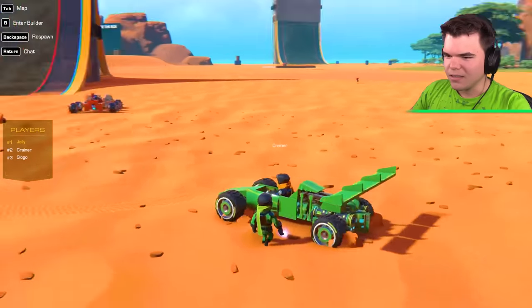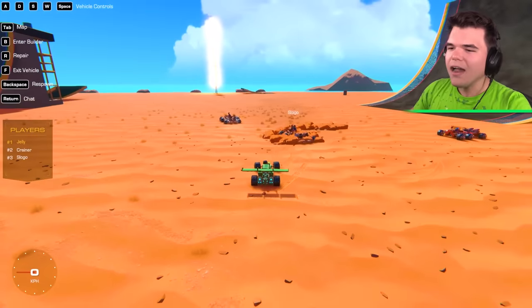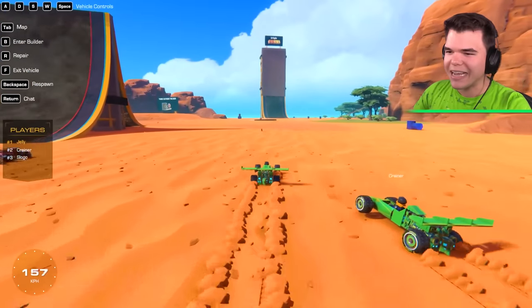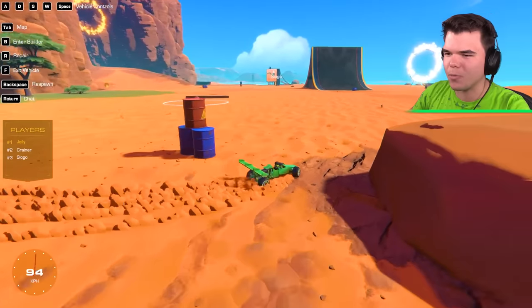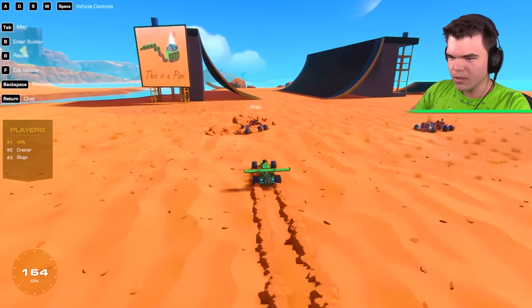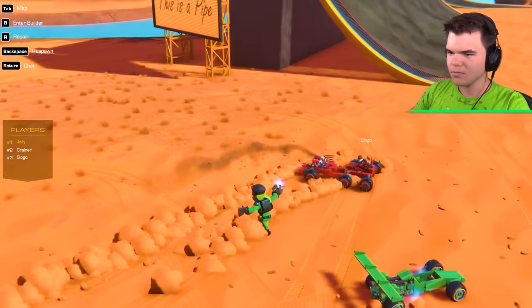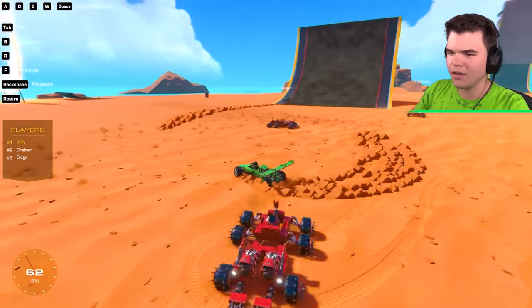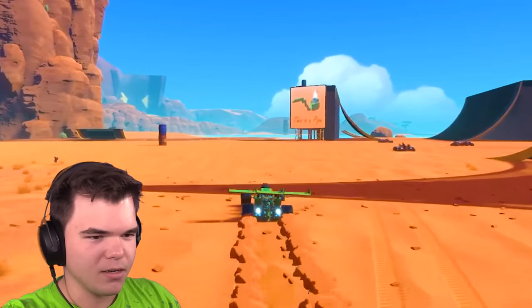I gotta say, yours looks very clean but it's also very boring. Hey, come back - it's so fast! This car has a top speed of 260 kilometers an hour. Josh, try to catch me! Crainer, press spacebar for extra power. It's so fast that the front kind of takes off - you need to make the front more heavy. That's incorrect, Crainer - it's the lack of skill. Oh, it's taking off! Because you're going up a ramp! Mine broke when it landed - that's not very good. Guys, I'm still flying.